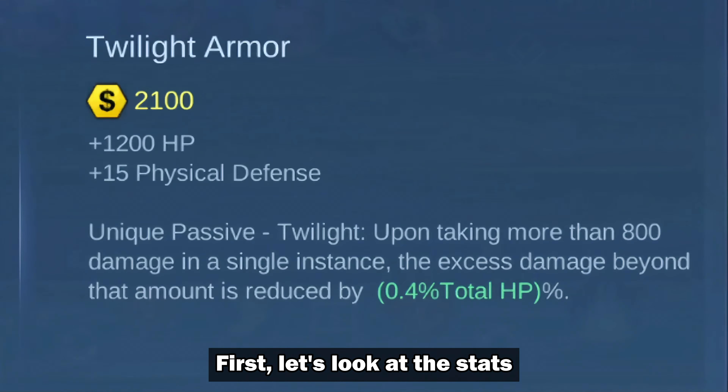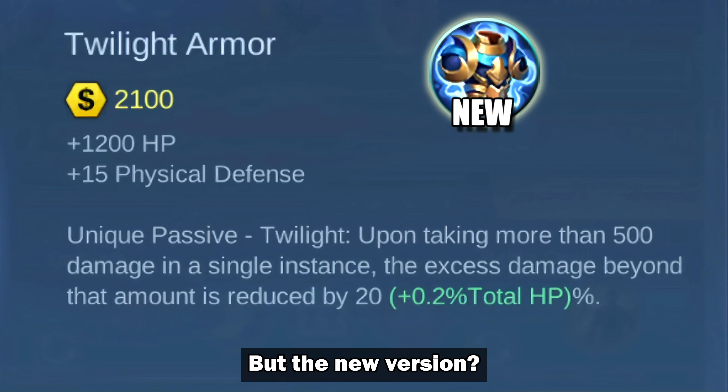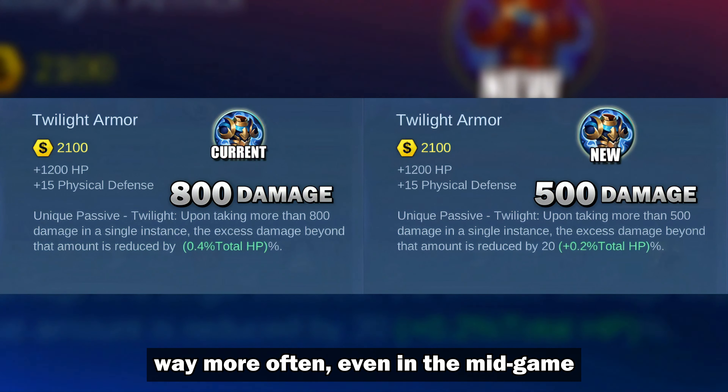First, let's look at the stats. The current version needs you to take 800 damage before it activates, but the new version it's down to just 500. This means you can trigger its damage reduction way more often, even in the mid-game where taking 500 damage is pretty common.